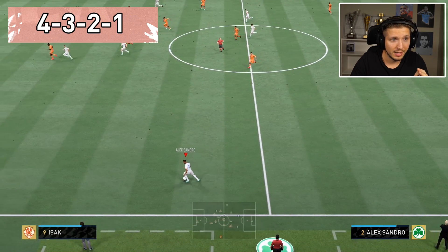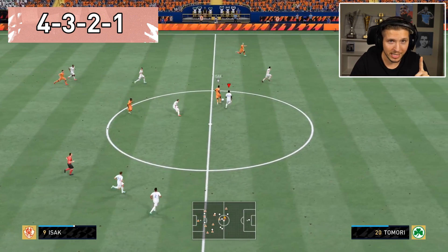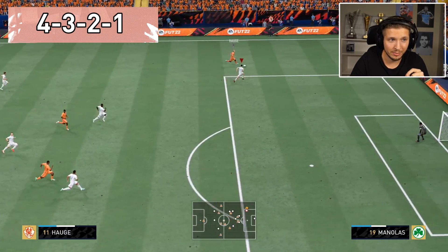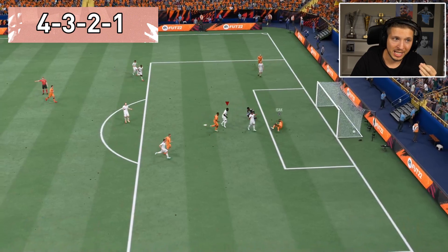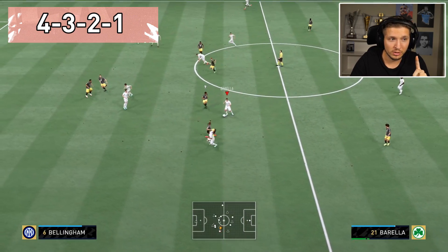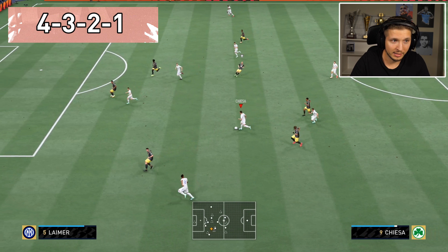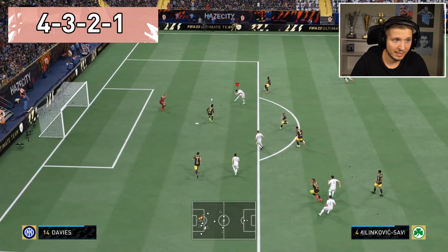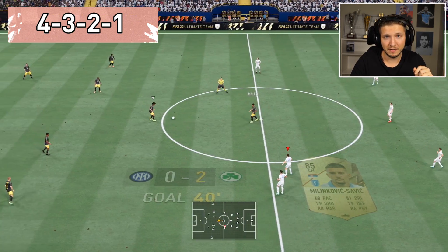That's why we have the fullbacks on balance — you have so much space, it's going to be completely open. You're going to have many players staying central. But the downside with this one is that it is easy to get countered, with only two players staying back pretty much — maybe sometimes with some help from a sentiment. You could use one fullback staying back to get a bit more support. But you see how the fullback goes forward — we have so many central options. This one is really hard to stop, and we find a sentiment completely open for a good finish.